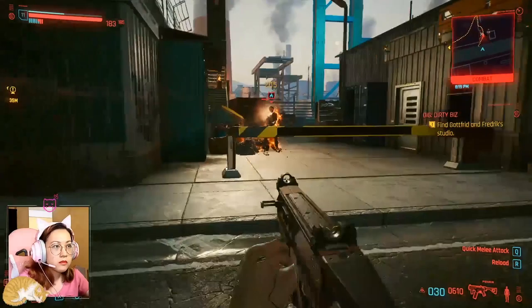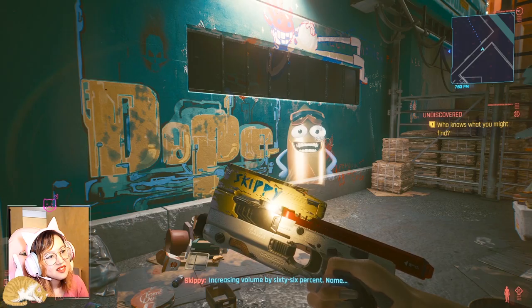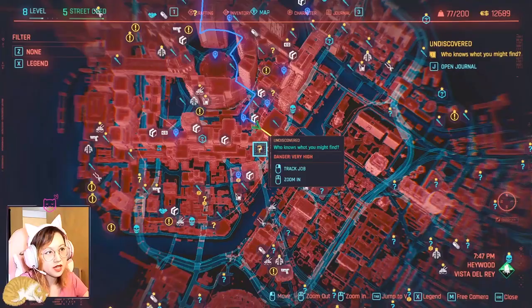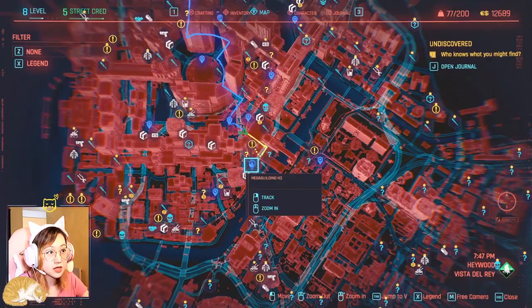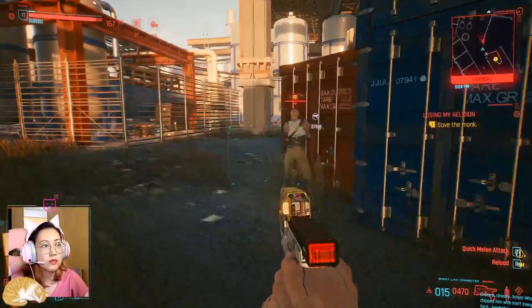Here comes the third best weapon, called Skippy — or at least that's what it insists on being called. I don't know who originally owns this smart pistol or who the administrator is, because it won't let me change its name. It's located in the east part of Heywood — the nearest fast travel point is Megabuilding H3. This pistol is smart enough to auto-aim at enemies depending on the mode you choose: lethal or non-lethal.